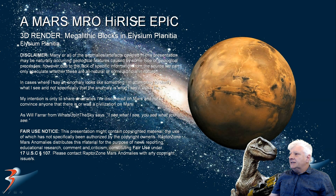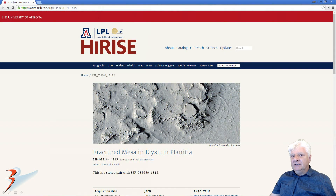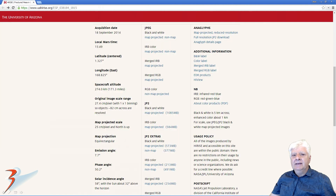Another 3D render for you guys. This is another artist's impression I did of huge megalithic blocks I've found on the northeastern edge of Elysium Planitia. The HiRISE photograph we're analysing here is called Fractured Mesa in Elysium Planitia. Acquired on the 18th of September 2014 at 27.4 cm per pixel. 1x1 binning was used and I'm showing you images cropped from the JP2 black and white map projected file.